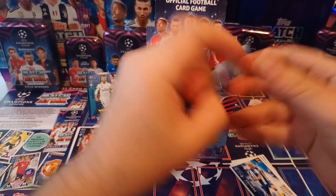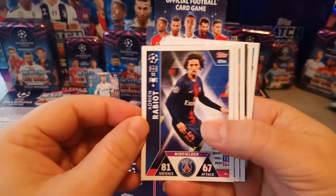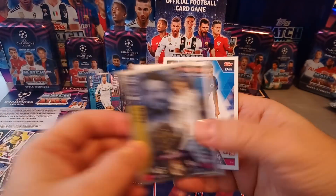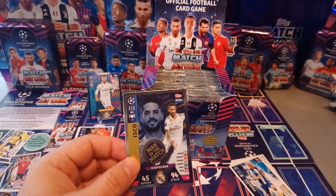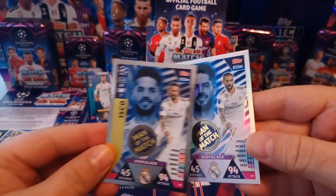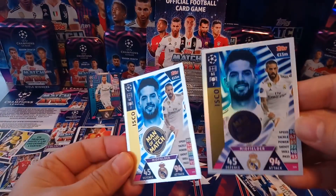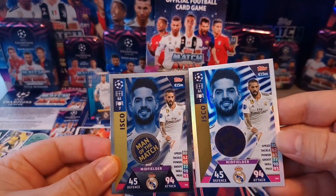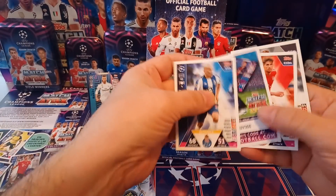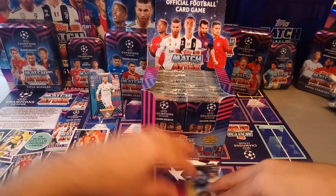What that means is if you fancy collecting the American market one, you're going to have to buy the product more often to collect it. Perfect example — I really wanted to show you, because I had pulled an Isco Man of the Match. Look at the difference. This is the international one. This is the North American one — all shiny. This is all matte. I'll be comparing the two different ones when we pull more cards — comparing the inserts to each other. However, the base cards are all the same.